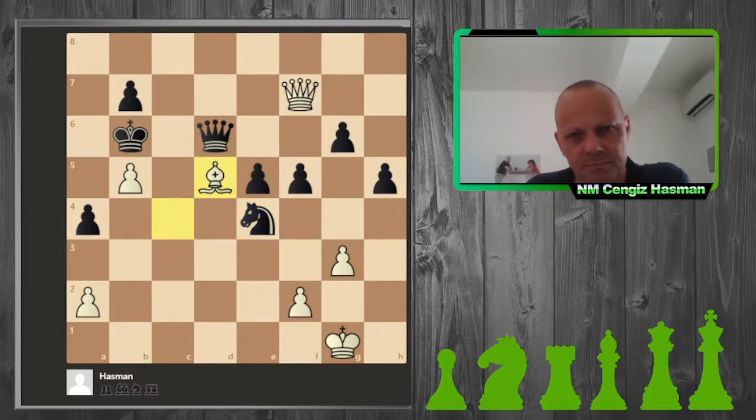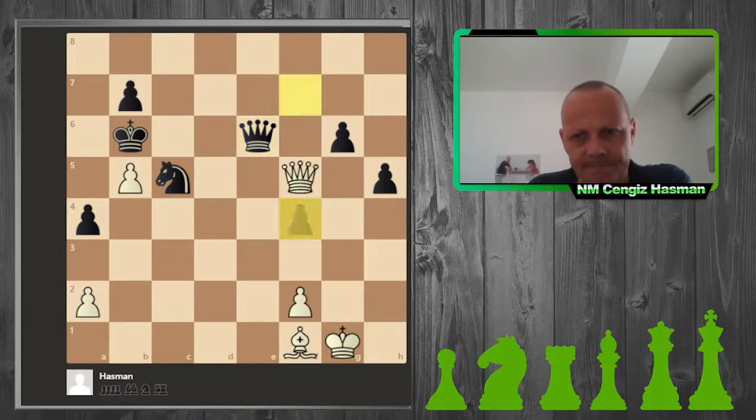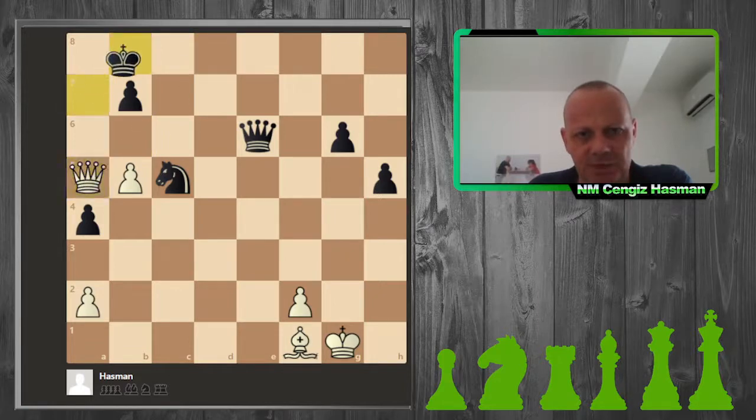I put some pressure on b7, so knight c5 is almost forced. My bishop is good. This move by black is the start of some mistakes. I take the pawn — the deficit is one pawn now. And now an even bigger mistake by my opponent, because there are perpetual opportunities. I make it obvious I'm prepared to take a draw. My opponent doesn't want that because she'll be losing rating points — she was winning. However, the position has now actually become equal.